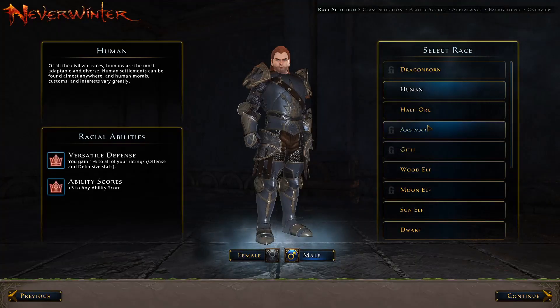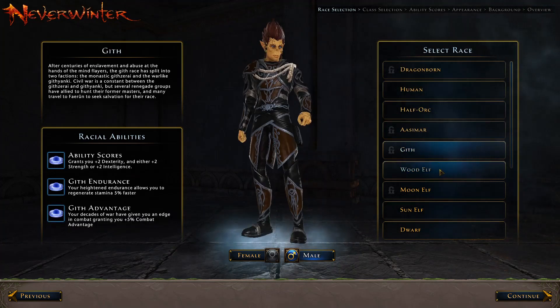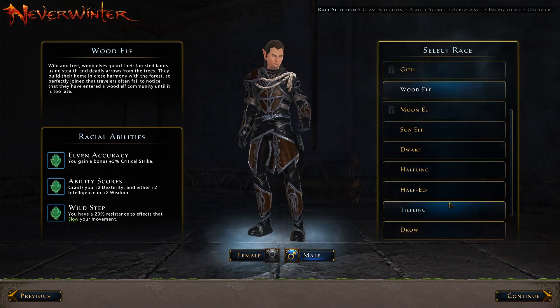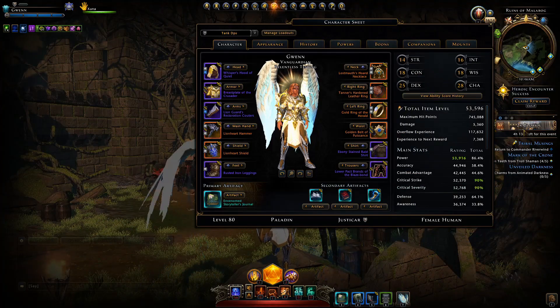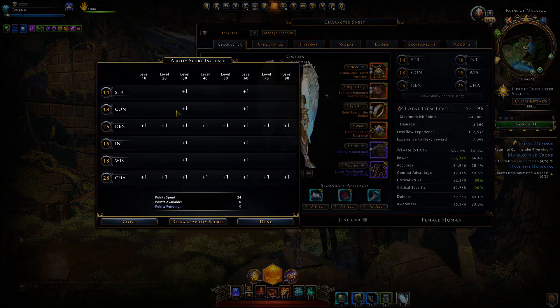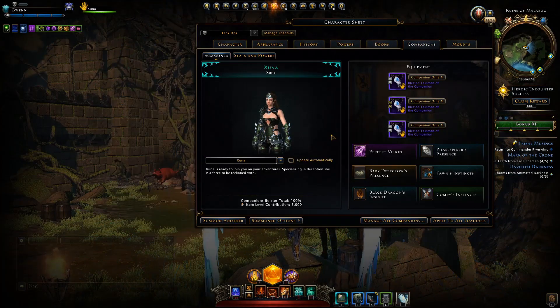For race and ability scores — I wouldn't pick a race specifically for solo DPS damage; just pick a race suited for your main roles of tanking or healing. Dragonborn, Human, Half-Orc, Aasimar, Gith, Wood Elf — there are loads that will help with damage. For ability scores I'm using Dexterity and Charisma, though arguably you could use Intelligence to buff magical damage since most of our powers are magical.